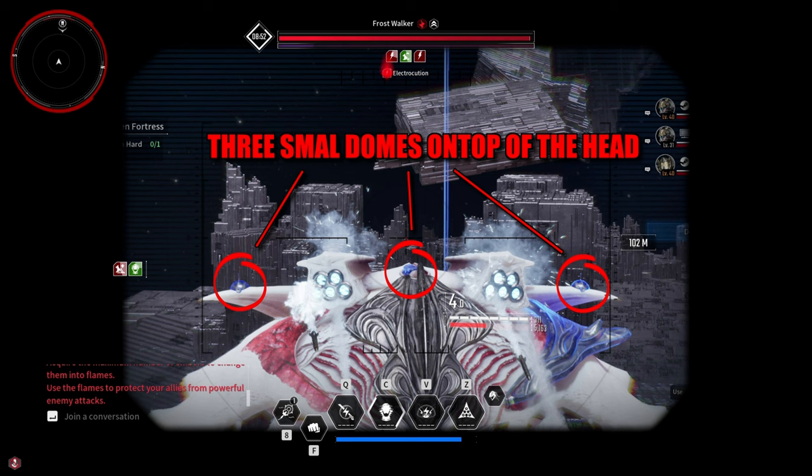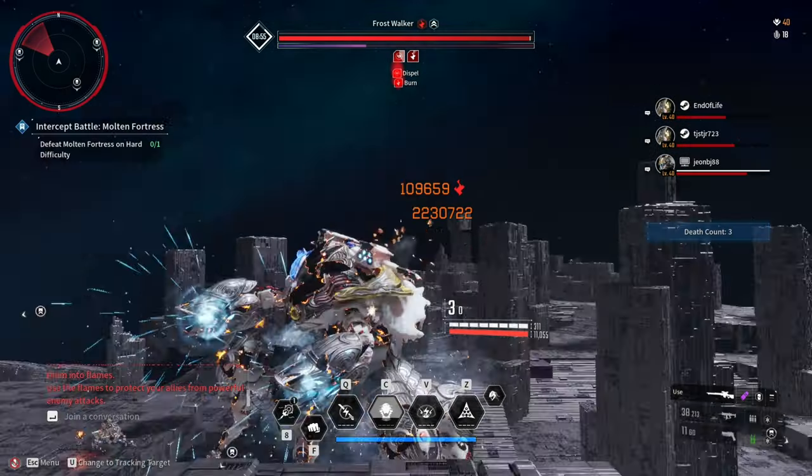For the first mechanic, everyone should destroy the 3 domes on top of the head of the boss, which will result in dropping embers on the ground. Each dome will drop 4 embers, and you and your party need to destroy at least 2 domes to ensure that all of you will not get frozen.